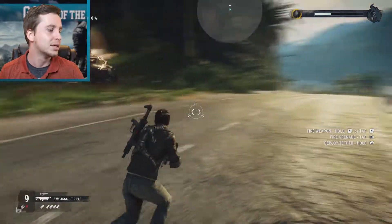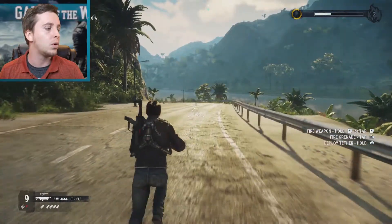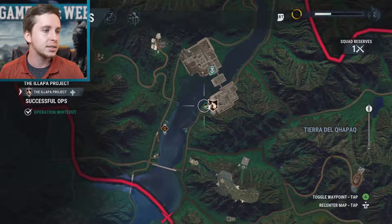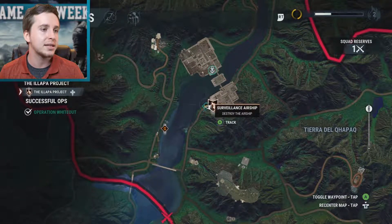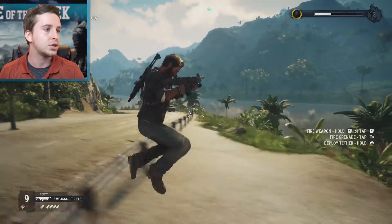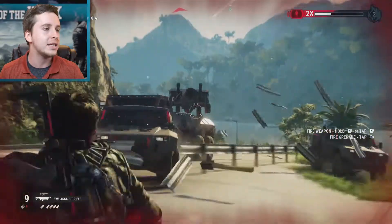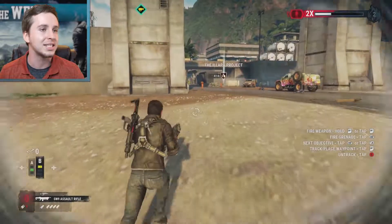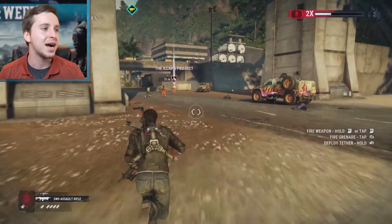Let's get out of the map. What do I need to do? Surveillance — destroy the airship. That sounds easy, it's right next to where I am. Oh shoot — I'm out of ammo already. Seriously. This has not gone well. I'm going to the other thing.